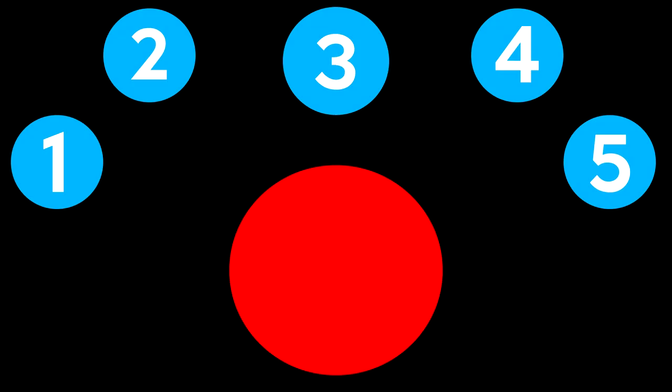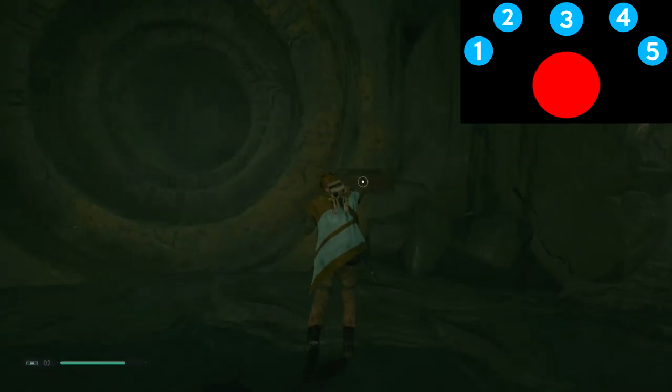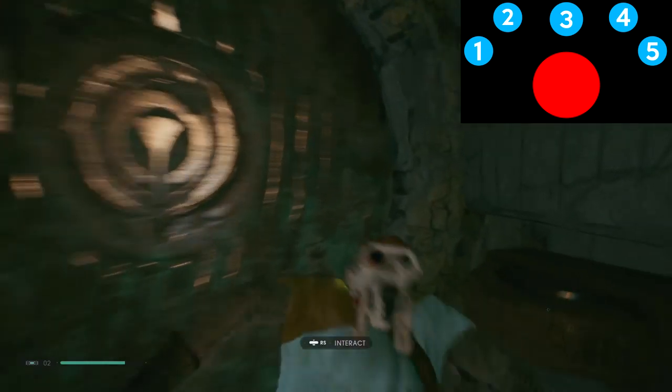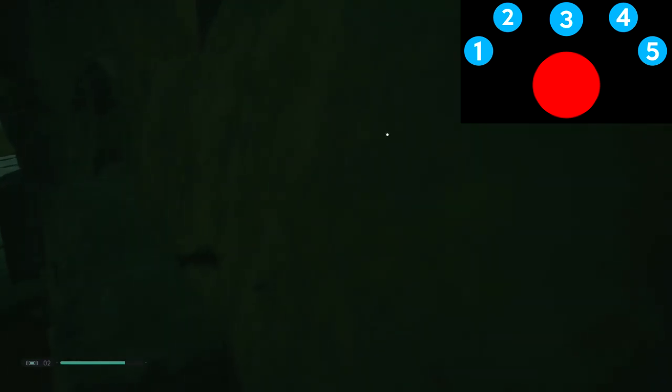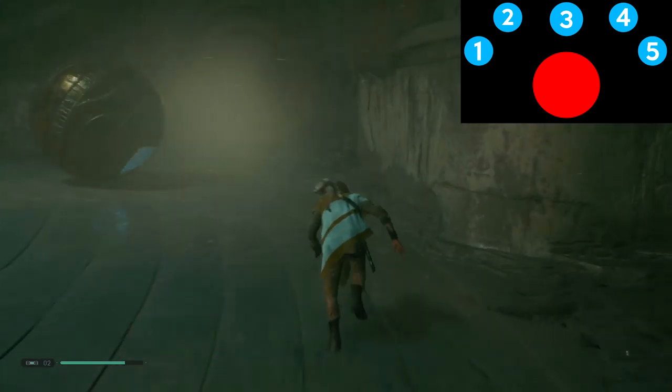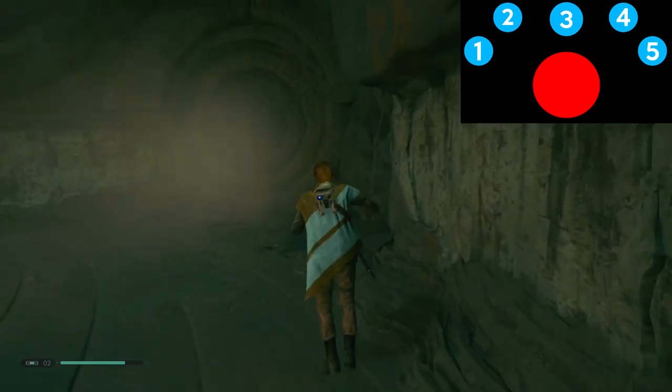Looking at this image, you have light blue circles numbered one to five, and you have a red circle. The red circle is the platform where the ball needs to go. The numbered circles are the wind tunnels that allow wind to come into the room. The ball is going to start just in front of number four and number five.